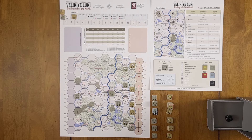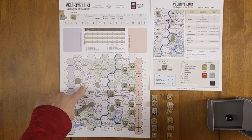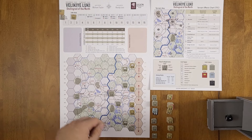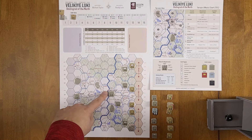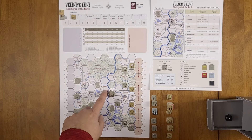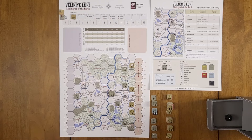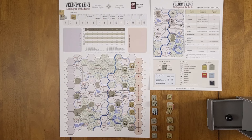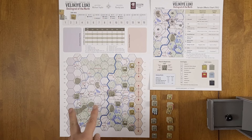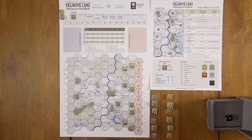You have single objective hexes like Shibino, which has both a Soviet star and German cross — a victory hex for both sides. Some hexes like Rusanovo are just a victory hex for the Soviets. Nasva is worth one point for both sides. The smaller objectives are each worth one point per side. Then you have the two bigger towns — this is not a major metropolitan area. The battle for Velikiye Luki took place in the winter of 1942-43.